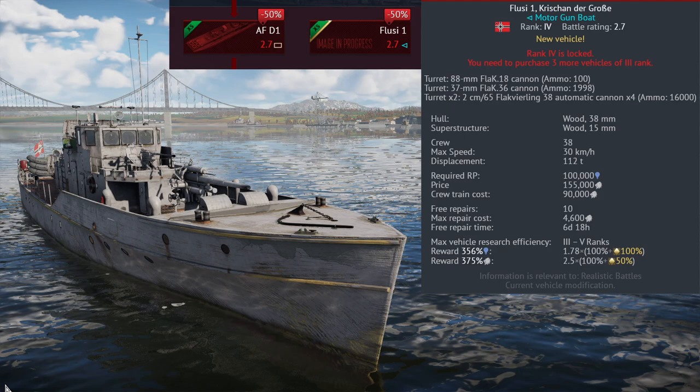Second, we have the German coastal vessel Flussie 1, which we already saw in a dev blog last week and of which I already made a post. I originally estimated that it would be 3.0 or 3.3, though I'm very glad to see that it instead is at 2.7 — a much more suitable BR for a vessel of this type. The 37mm gun will most likely be your main weapon of choice, with the quad 20mms being very good backup weapons and the AT8 being maybe useful at long range.